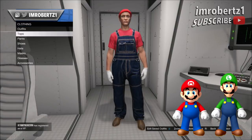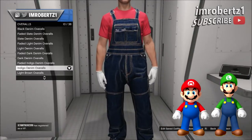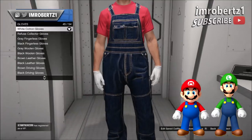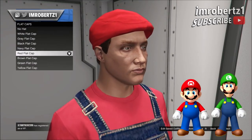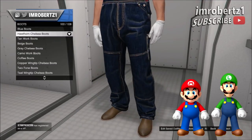To get Mario, go to Tops, T-Shirts and pick the red t-shirt. Now go to Pants, Overalls and pick the indigo denim overalls. Now go to Accessories, Gloves and pick the white cotton gloves. Now go to Hats, Flat Caps and pick the red flat cap. Now go to Shoes, Boots and pick the Hawthorne Chelsea boots.